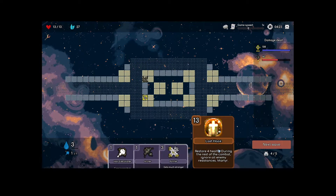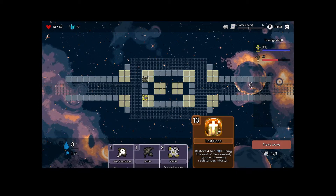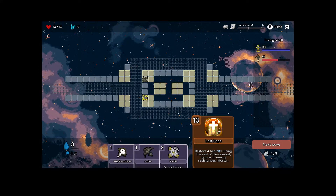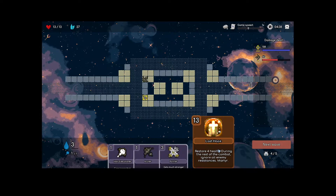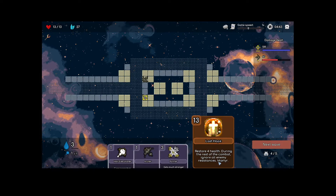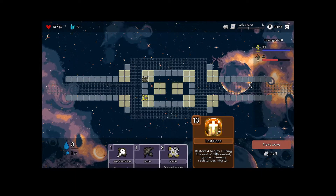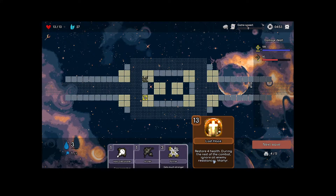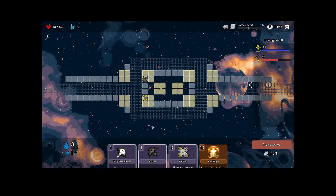The other special card we have is Last Hope. It's orange, which means it's an enchantment — you can cast it once per combat, then it's temporarily removed from your deck. It costs 13 mana, which is a lot, but it has the Martyr ability: it costs one less for every damage you take. So if I took four damage it would cost nine, and then I could restore that four health. I don't know how good this card is — ignoring all enemy resistances seems strong, but you have to take a lot of damage for it.